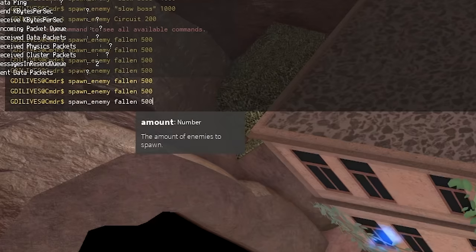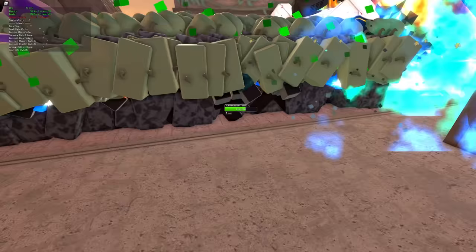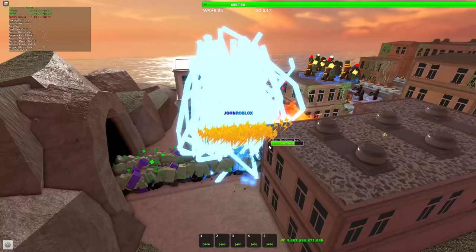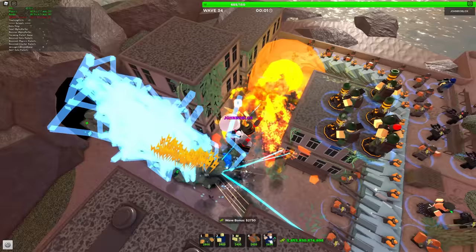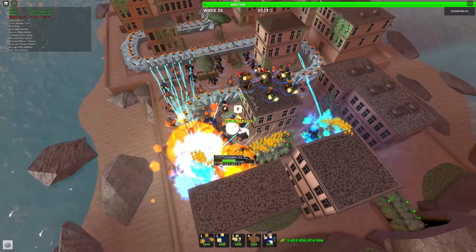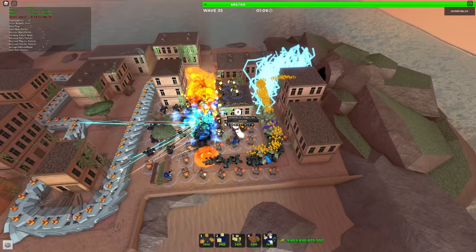They have to punch through — the tanks are too OP. You can see the circuits in there as well — they're just not killing enough. Circuits are going to charge up the slow bosses but it doesn't really matter. Now they are punching through — we definitely need to spawn even more fallens. Look at that, the circuits are punching through so hard even to slow bosses. I am dropping health so fast — danger, warning!